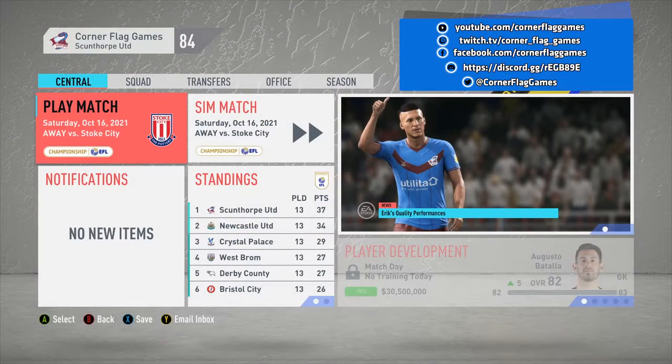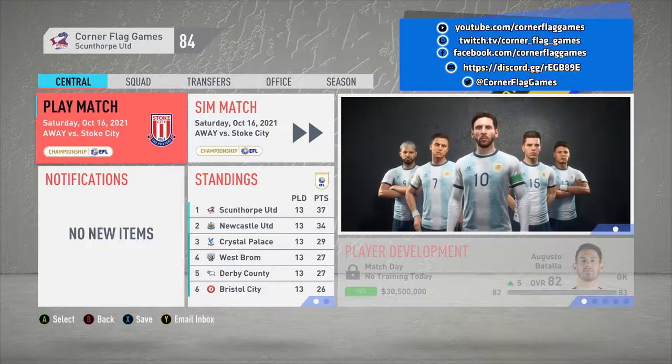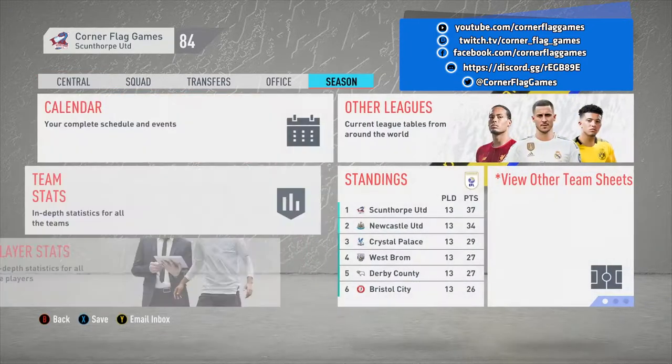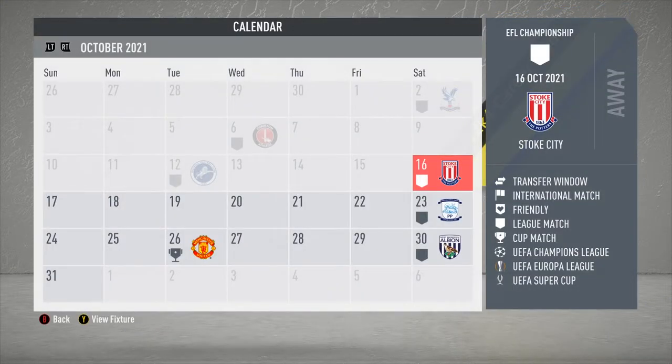Hey there guys, Ben here from Corner Flag Games and welcome back to episode number 60 of the Scunthorpe United Road to Glory Career Mode. So as you can see on screen, today's first game will be a game against Stoke City Away on Saturday, October the 16th. But we'll have a look into the calendar now, see what other games we've got on offer for today.